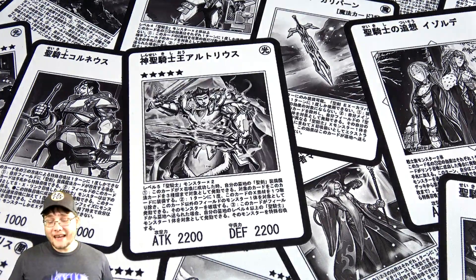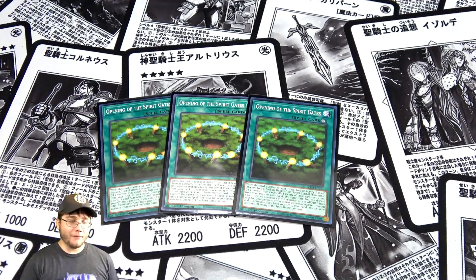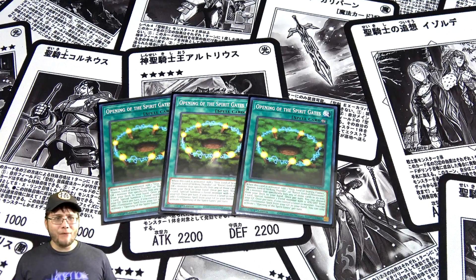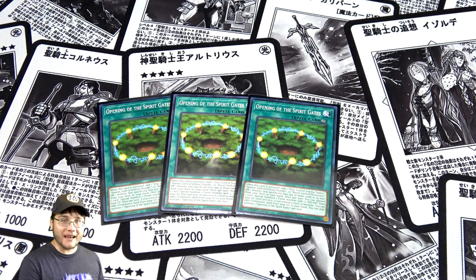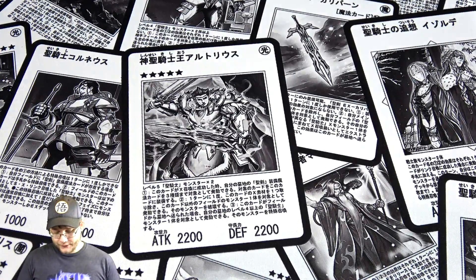Another new card is Opening of the Spirit Gates, and I'm running three of it. It helps you search for what you need, revive your Dark Summoning Beasts to help bring out Sacred Beasts, and if you're already set up it can get your continuous spells back. Once you have your Sacred Beast and Fallen Paradise established, activating this just adds even more abilities to set up further.